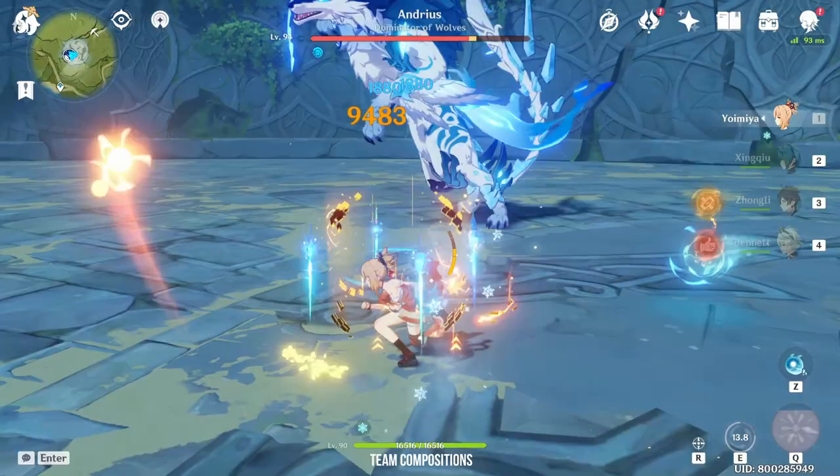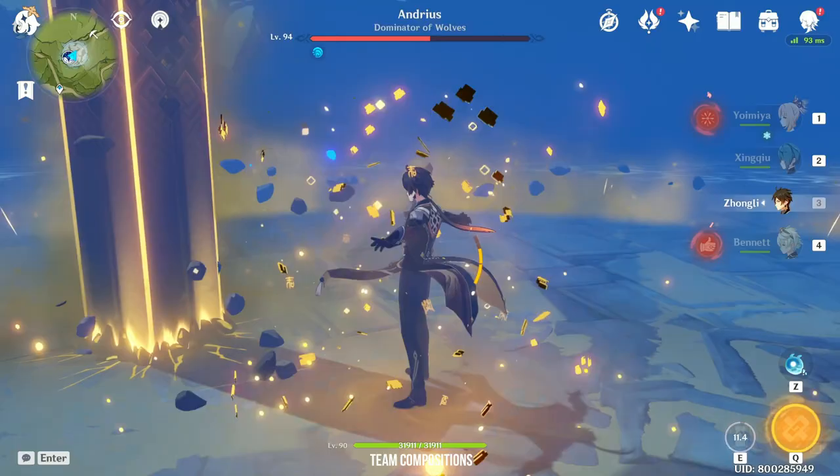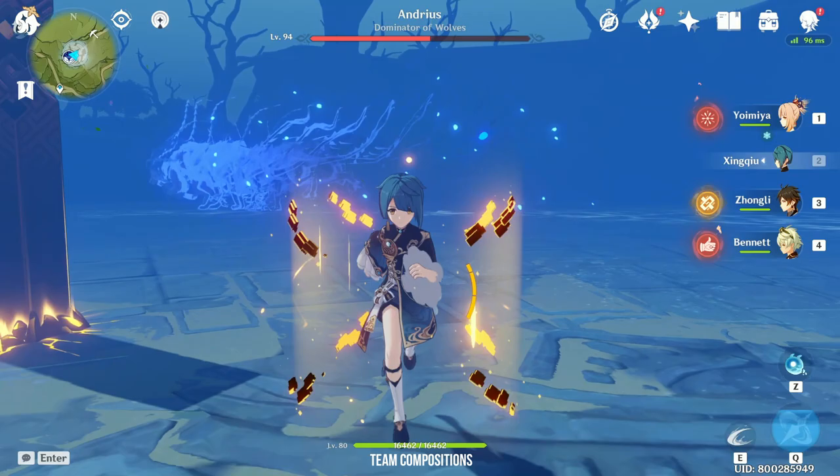I would say there are 4 main builds that work very well with Yoimiya: the Pyro Shred team, Overload team, Vaporize team and the Pyro Geo team. As for the Melt team with Rosaria and Ganyu, it kind of works but it wasn't very impactful as compared to the other teams.